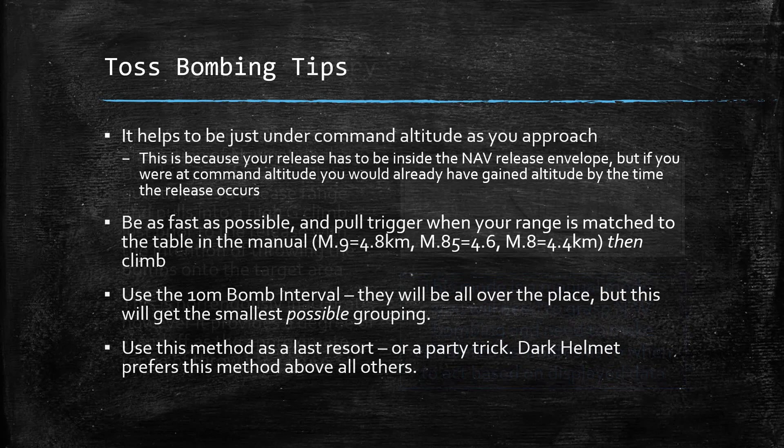A 10-meter bomb interval is going to give you the smallest possible grouping, which is still probably going to be like 40, 50, 60 meters apart from each other. Use this method as a last resort or a party trick. Dark Helmet prefers this method above all other bombing deliveries — if you got the reference, props to you.